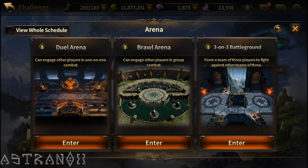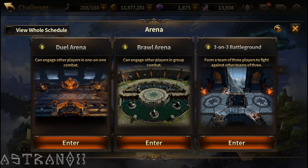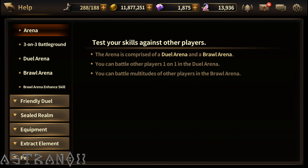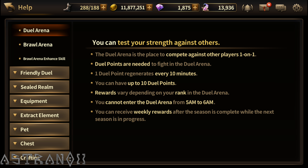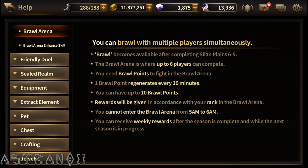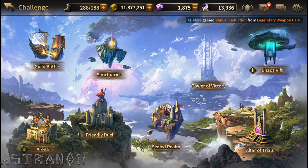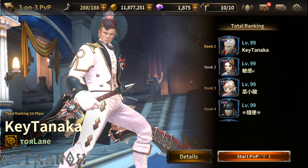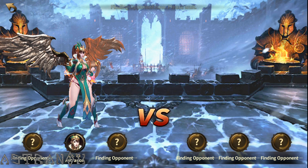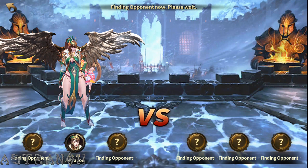Let's go with the three-on-three. There's something I wanted to check — are the tickets 10 for one day? You get 10 PvP points per day, a dual arena point every 10 minutes, and one brawl point every 10 minutes. That's why PvP is quite popular — after you finish all your daily stuff, that's what's left. You have a ticket for PvP every 10 minutes.